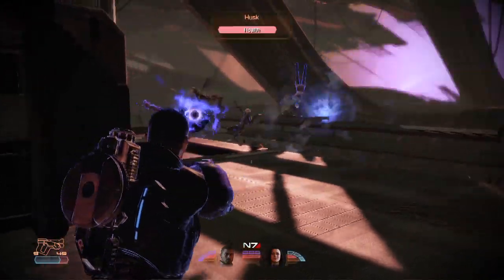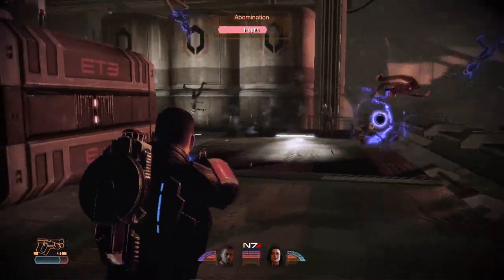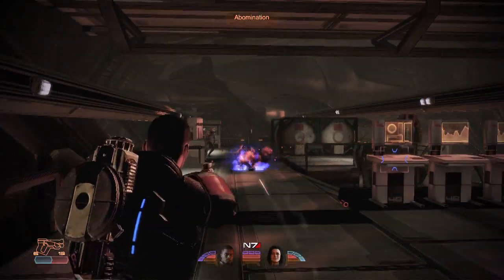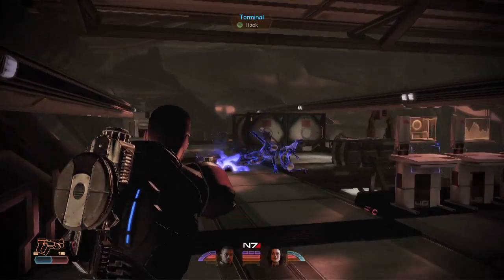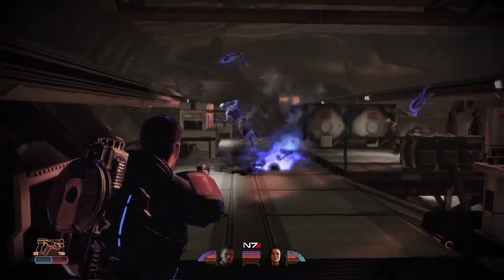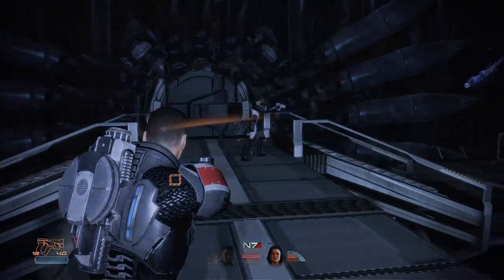Up close, the Adept is even deadlier. You can unleash a shockwave and send multiple enemies flying, or you can deploy a singularity and create a deadly trap. In Mass Effect 2, no one is better at controlling the battlefield than an Adept, and no one is better at killing enemies without firing a shot.